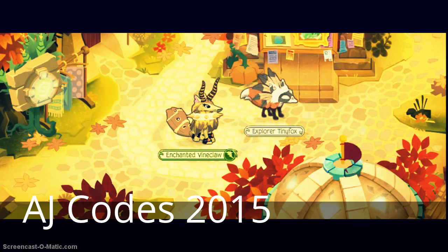The next code is 'adventure' for 500 gems, and 'spooky' for 500 gems, and 'NGK2015' for 1000 gems. Last but not least, '12' for one diamond — and one diamond actually costs 1000 gems.